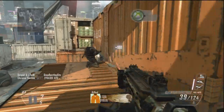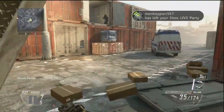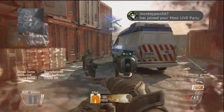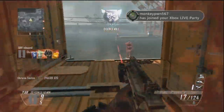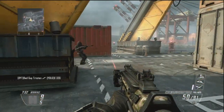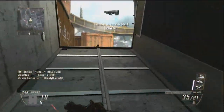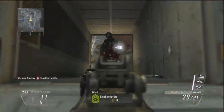Another good class in the submachine guns is the Scorpion EVO. I use extended mags and a grip on it. It does have a lot of bullets in it, but whenever the gun shoots as fast as that gun does, you need extended mags in order to have some success. It does shoot fast, so it recoils a lot — that's why I put on grip.